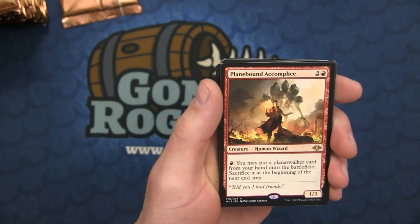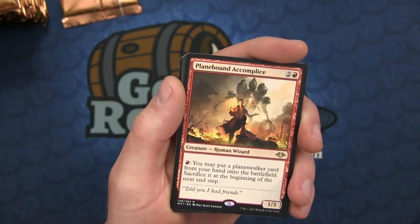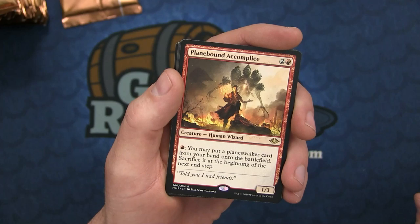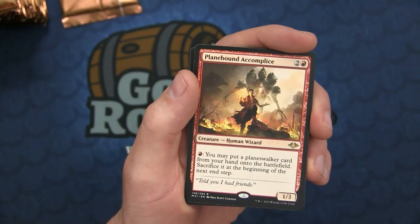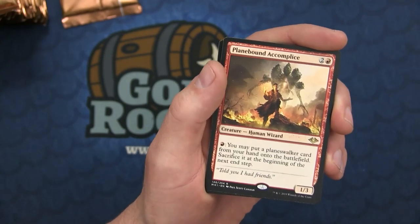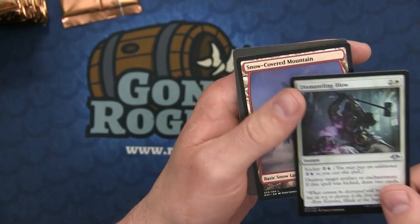Watcher for Tomorrow, the Ice-Hide Golem, and Planebound Accomplice is our first rare. This is the Sneak and Show for Planeswalkers - as you may put a Planeswalker card from your hand onto the battlefield, then sacrifice it at the beginning of the next end step. A really cool card to pair with Chandra, Torch of Defiance and any other Planeswalker that creates a Treasure or can net up mana.